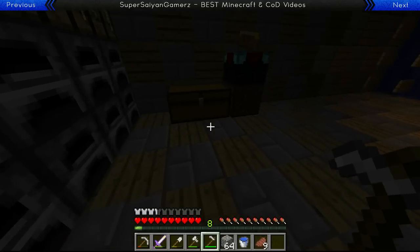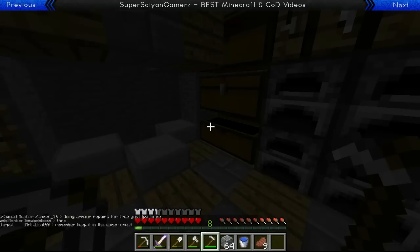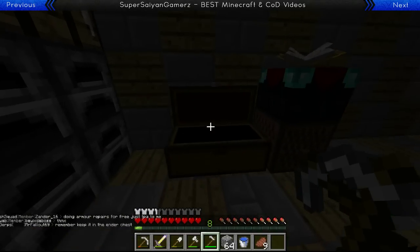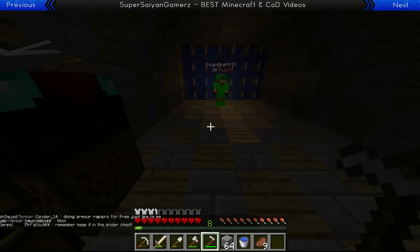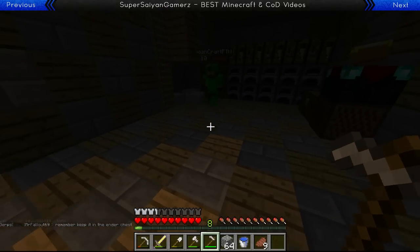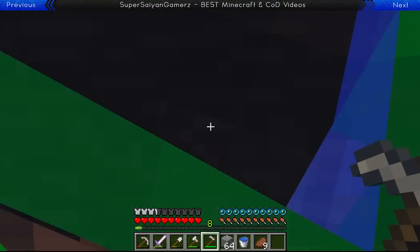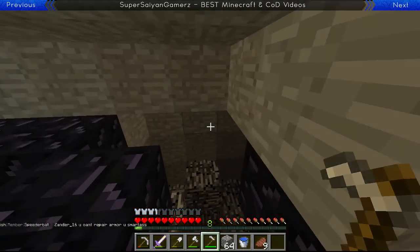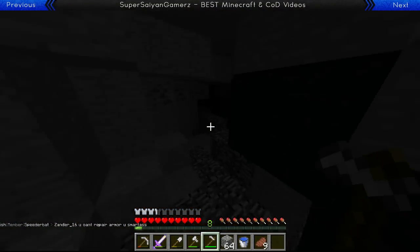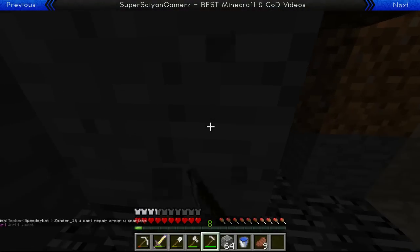We have some sugar cane. Do we have a sugar cane farm? We have sugar cane. I just realized this is a really open spot for people to get into our base — it's kind of a weak spot. We need to fix that.